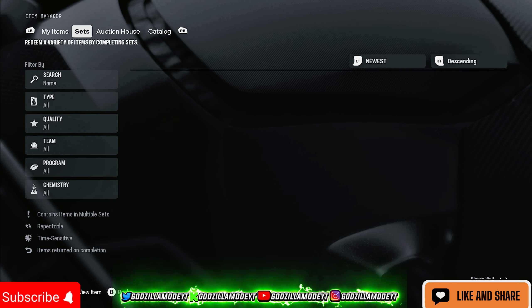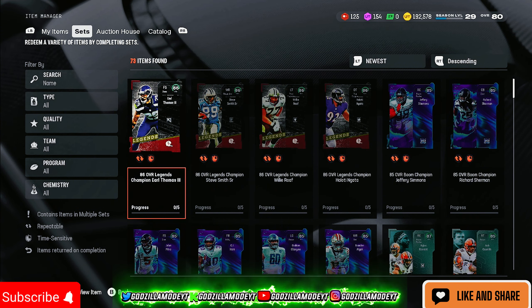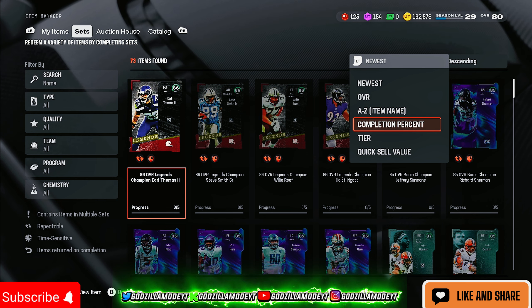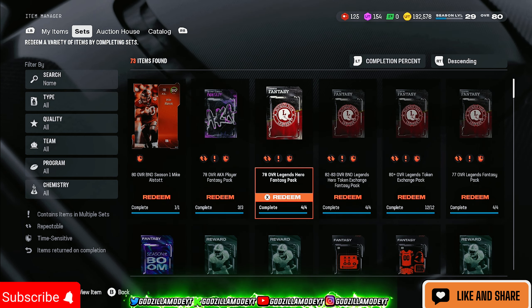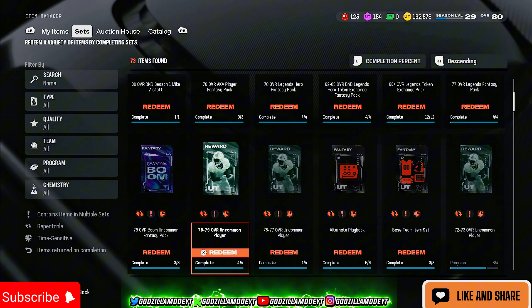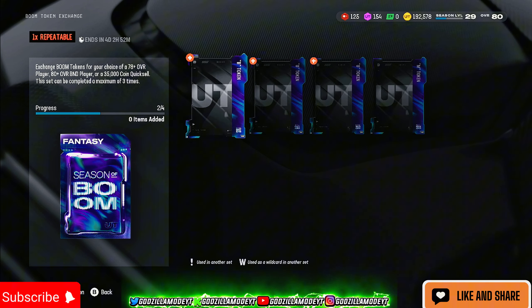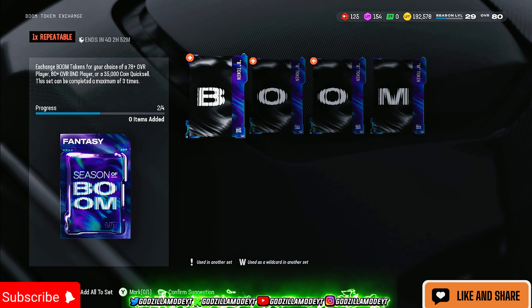When you go to sets, if you want to find a set really fast, hold the left trigger and go to where it says completion percentage — I'm so glad I found this last year. Then go down to where it says boom token exchange.